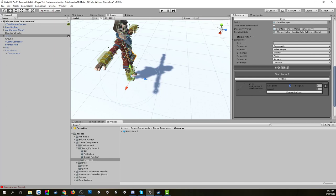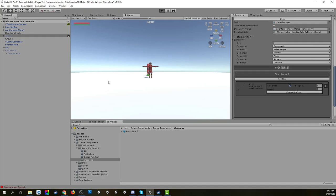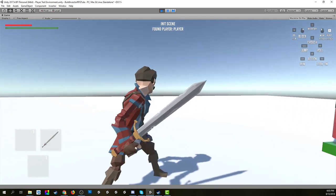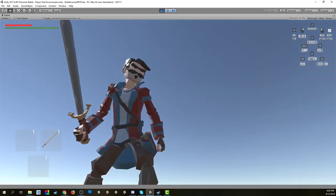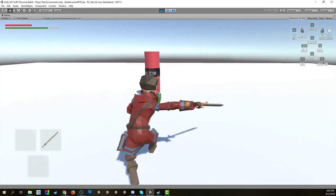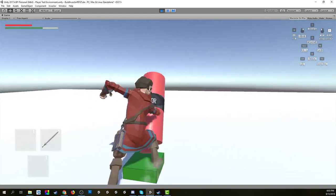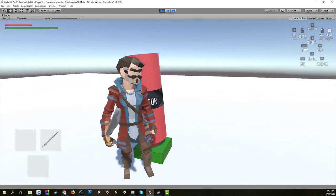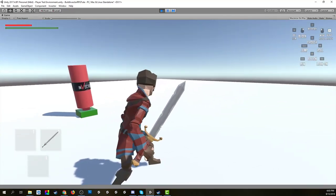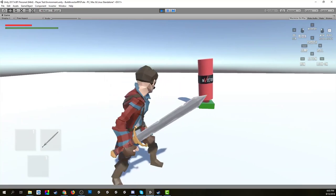We set it to auto-equip so it's already equipped when the game starts without going through the menu. Hitting play, it goes to the default equip point — almost in hand but we'll need to modify that. The sword is pretty much the right size, and when we attack we're swinging and stabbing, passing damage correctly. That's how easy it is to modify those base weapons — we can adjust stats later.